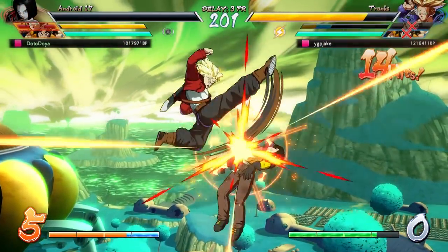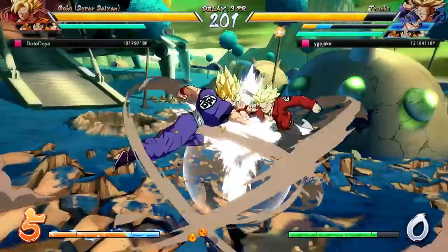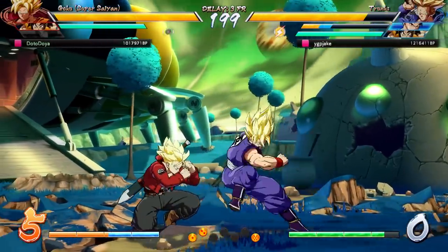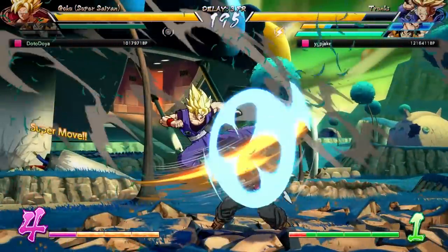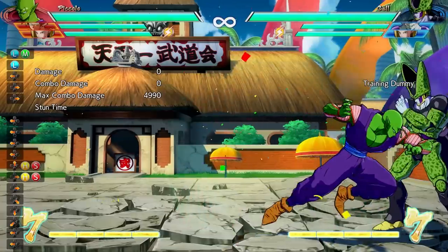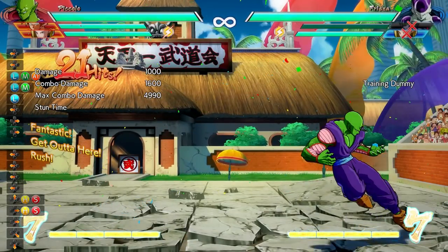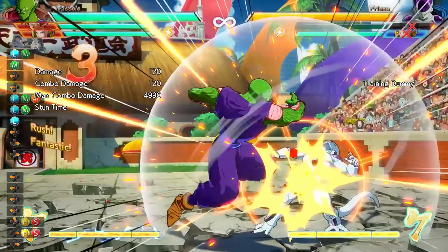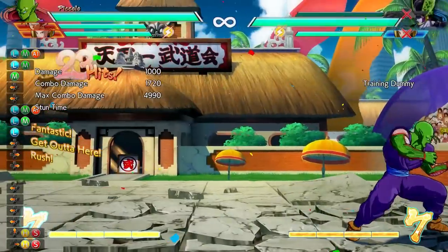So why is snapping out an opponent's character one of the strongest offensive options currently available in the game? To put it simply, this is just the best way to make sure your opponent has as little control over the game as possible. When your opponent's other character comes in, they can't control the time they come out, the distance they go, or even the location they come out of. It's always the same place, making it super easy to set it up so the only option they have out of the gate is to block right away.